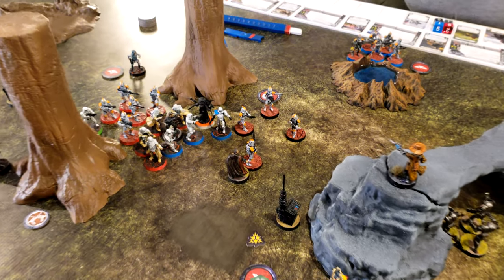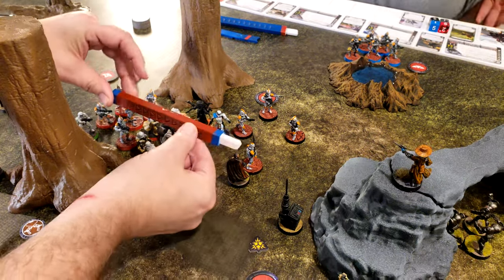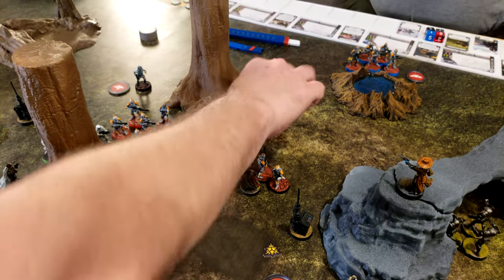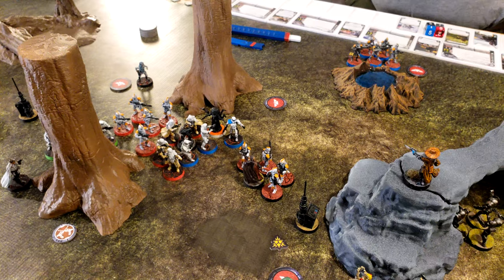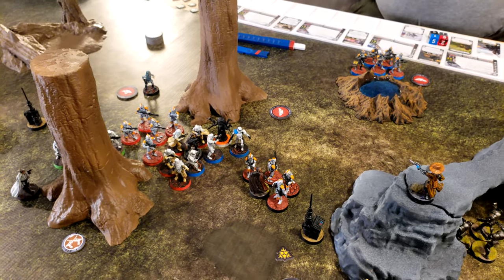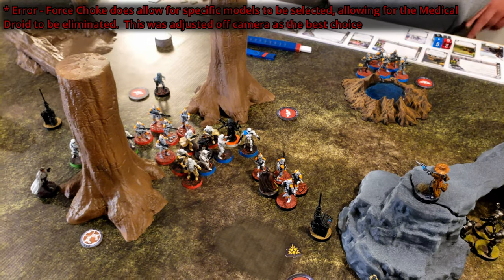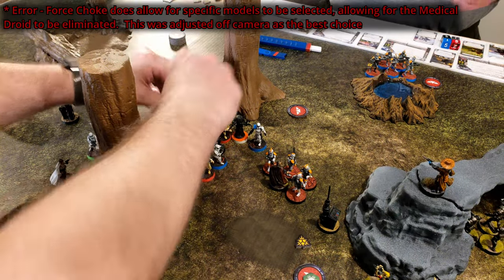These are Death Troopers. Going to force choke — first engage these guys so they come up. I'll force choke the blue Stormtroopers, and then force pull these five into combat with me.